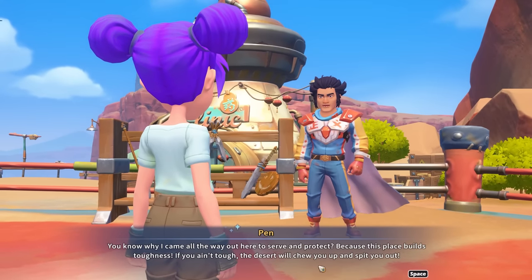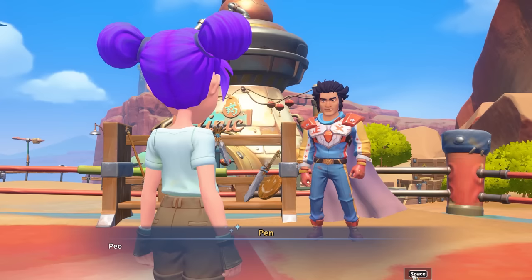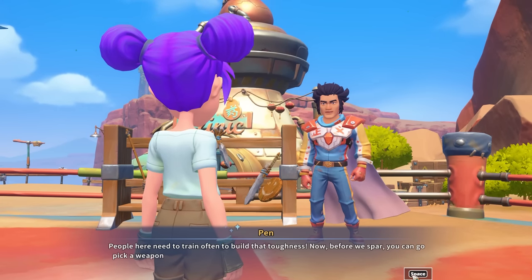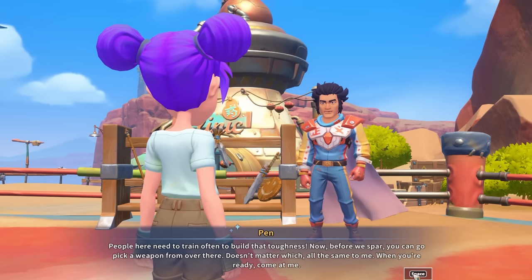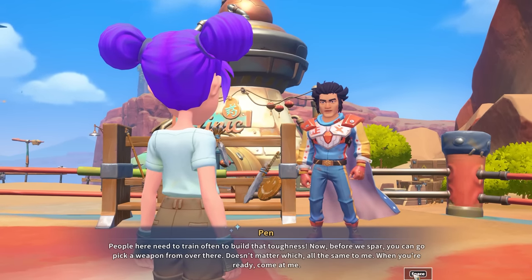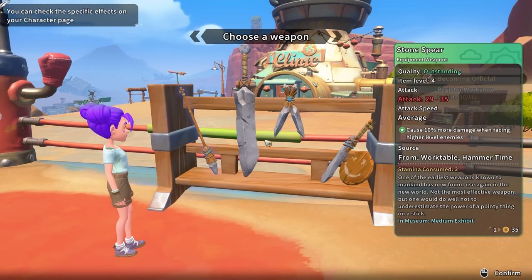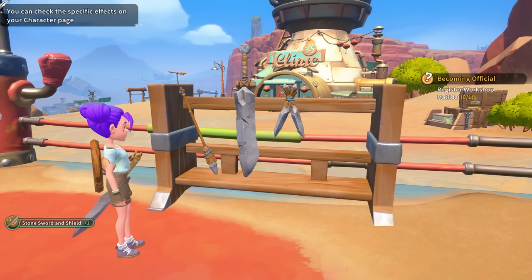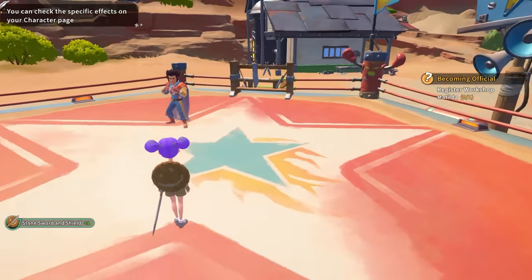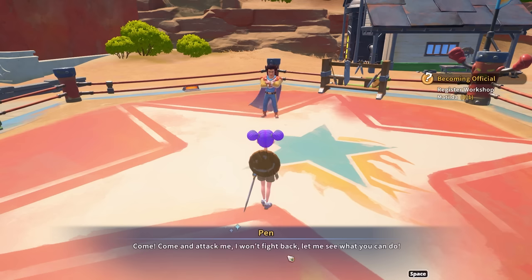I would kick your butt, Pen! 'It is decided — I, the magnificent Pen, the protector of Sandrock as of five seconds ago, have taken it upon myself to offer you a combat lesson.' Well I can't pass up on the combat lessons, especially since you showed me your super jump. 'All right then — you know why I came all the way out here? To serve and protect. Because this place builds toughness. If you ain't tough the desert will chew you up and spit you out. People here need to train often.' I generally prefer the sword and shield — tends to be what I go with.